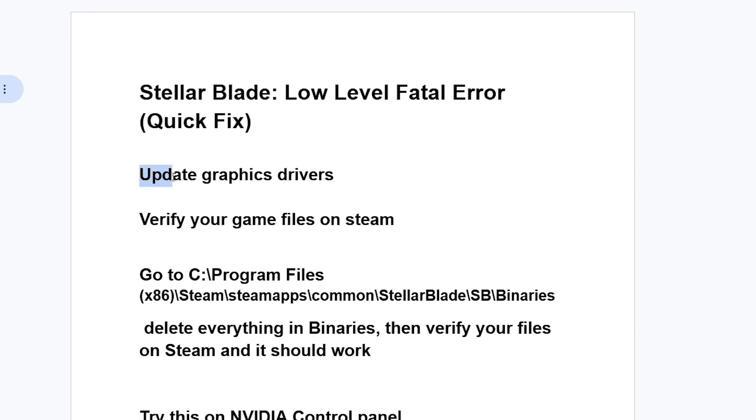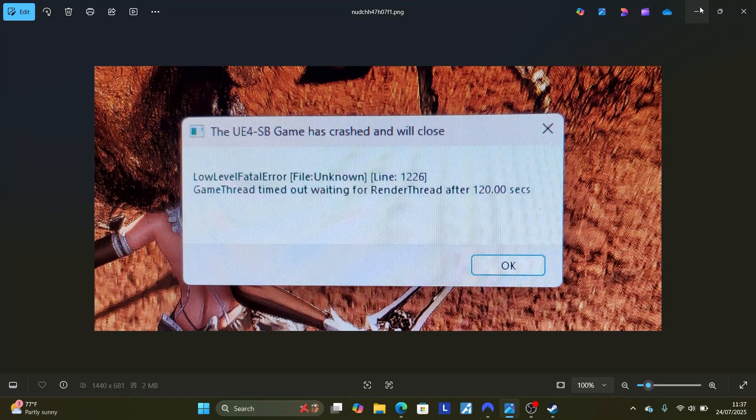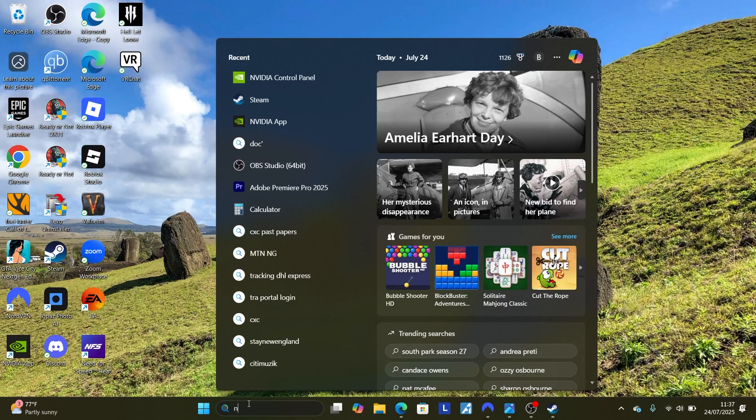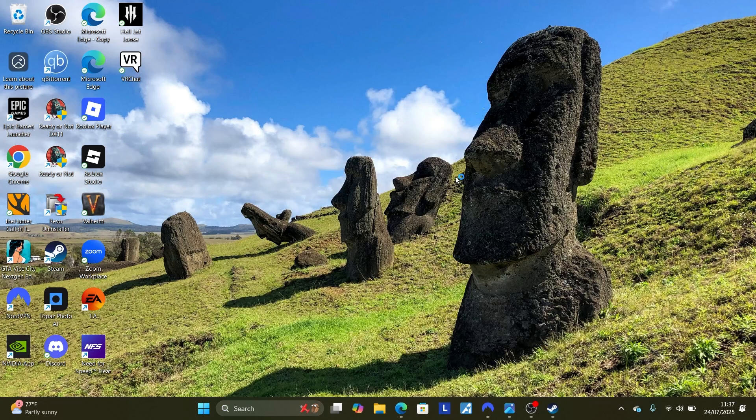The first thing you need to do is update your graphics drivers. If you're using NVIDIA, you can use the NVIDIA app. If you're using AMD, you can use the AMD Adrenaline software. Since I'm using NVIDIA, I'll open the NVIDIA application.